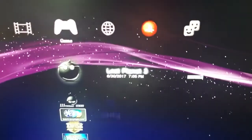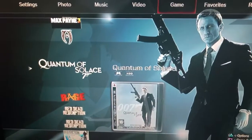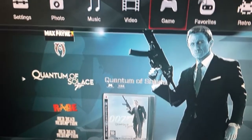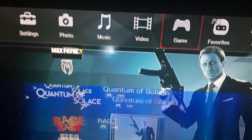I'm going to turn on Multiman. This is the Multiman. I'm going to the Games section. I press the R1 button. When I press R1, here these games are PS3 games.